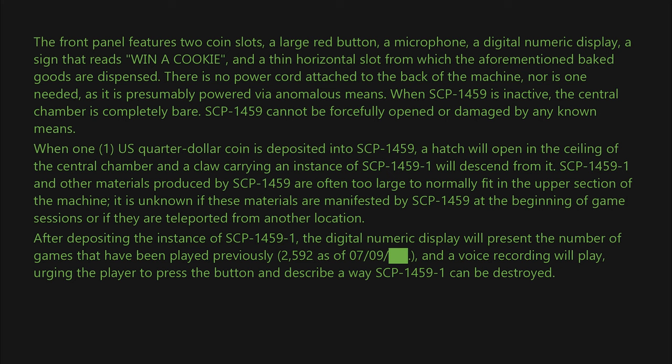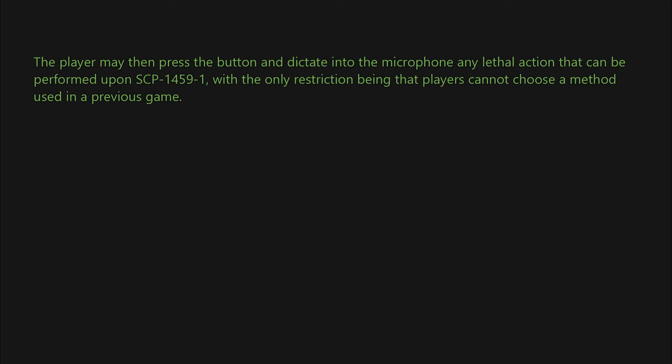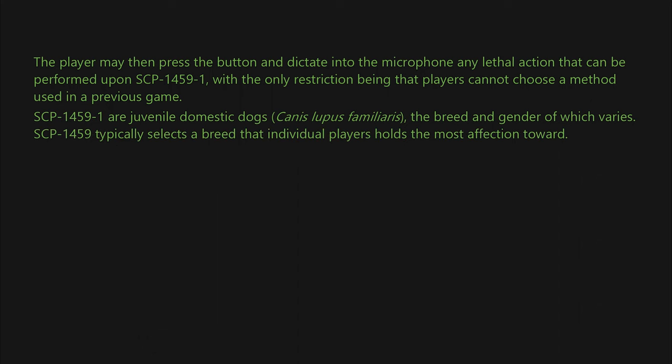The voice recording urges the player to press the button and describe a way SCP-1459-1 can be destroyed. After this message has been played, the button on the front panel will glow and the numeric display will initiate a 15-second countdown. The player may then press the button and dictate into the microphone any lethal action that can be performed upon SCP-1459-1, with the only restriction being that players cannot choose a method used in a previous game.